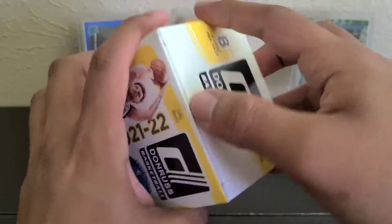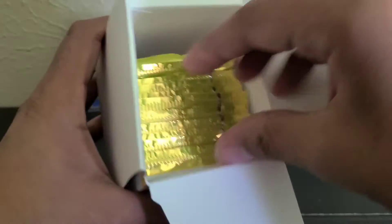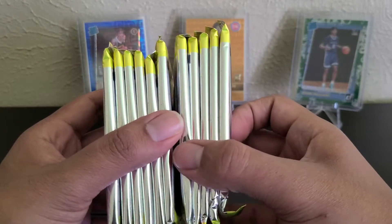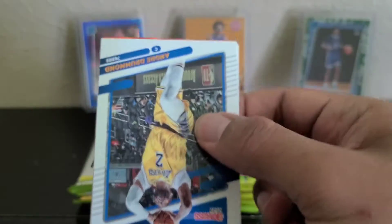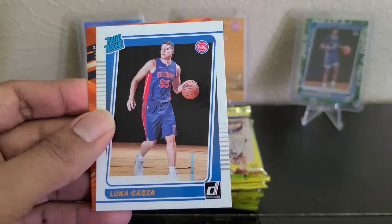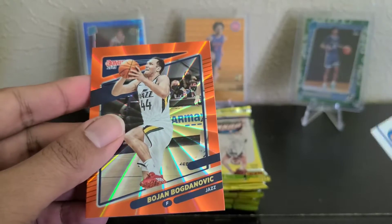I think last year I pulled three of them — they were game-worn, or game-used, one of them, for the mems. Let's see what this one brings us. Drummond — flip it around, it's a bonus. Garland. Luke Garza. And then Bogdanovich.